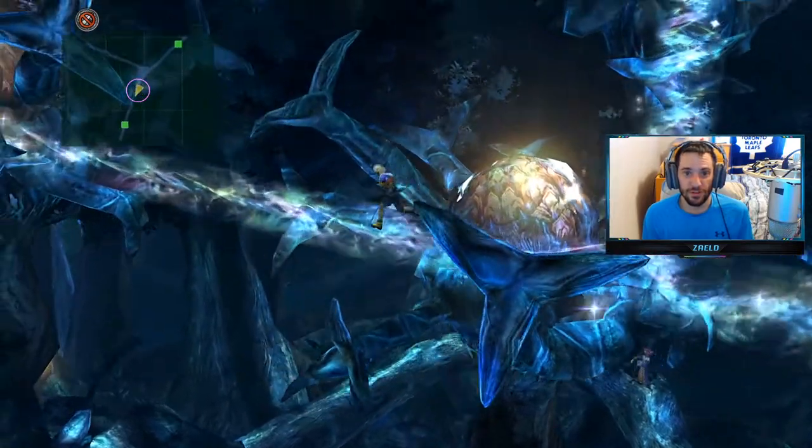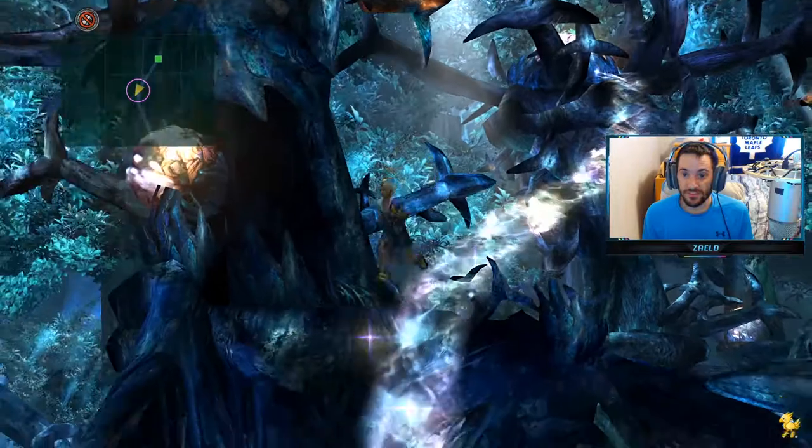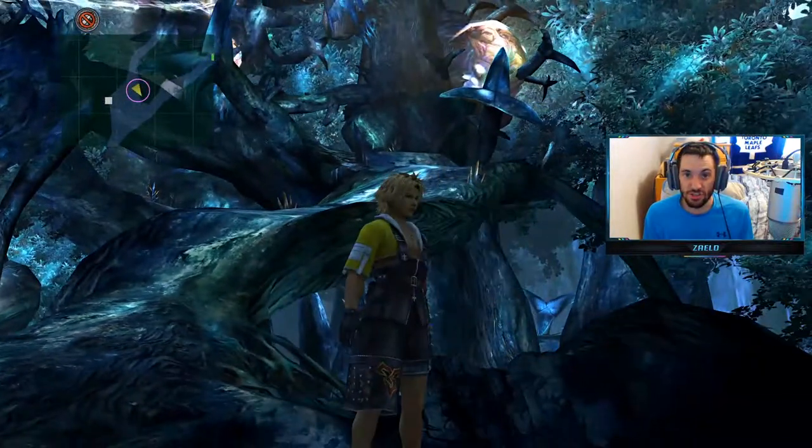With the Celestial Mirror in our possession, we can now use this to get all the celestial weapons that are locked in the treasure chests. And that's it for this guide. I'll see you guys in the next one — thanks for watching.